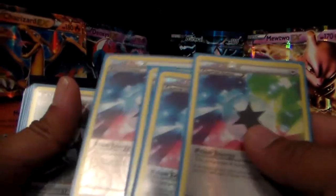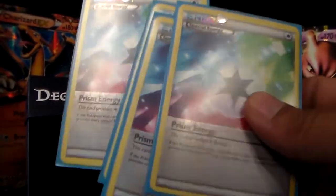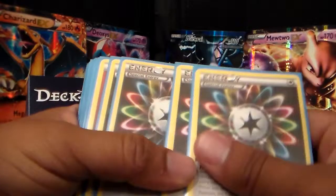I also bought myself some Prism Energies — four of them, and they are Reverse Holographic, all four of them. Two dollars each. So that's a pretty good deal.